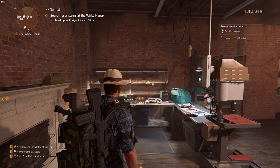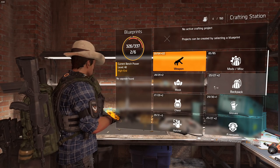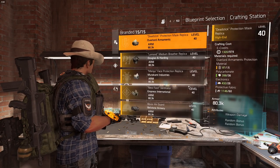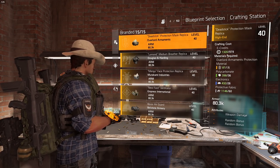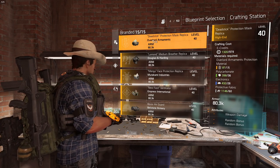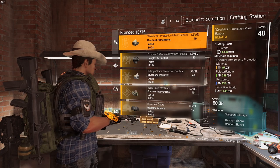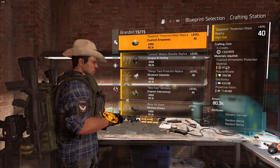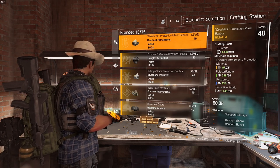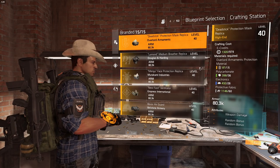The next place to get items is crafting, but there is a caveat: it is not worthwhile to craft any gear. To craft a piece of gear, you need the specific brand protection materials — for Overlord Armaments you need five of those. The only way to get them is by breaking down Overlord Armament pieces, and if you have those pieces you're better off just donating them instead of breaking them down to craft. It doesn't make sense, it's not worth it.